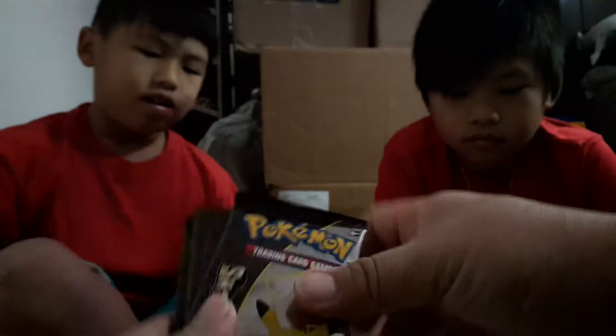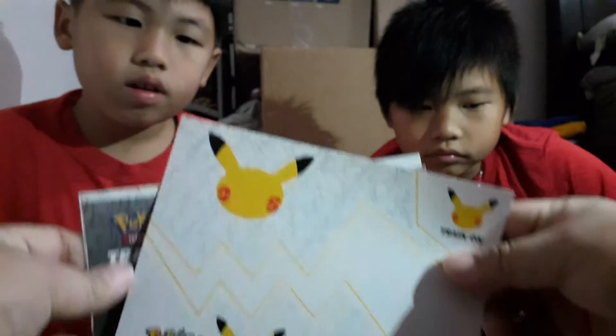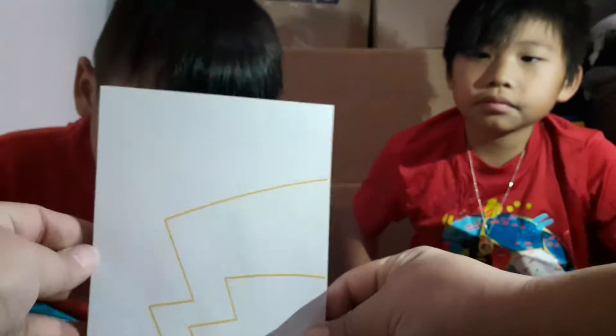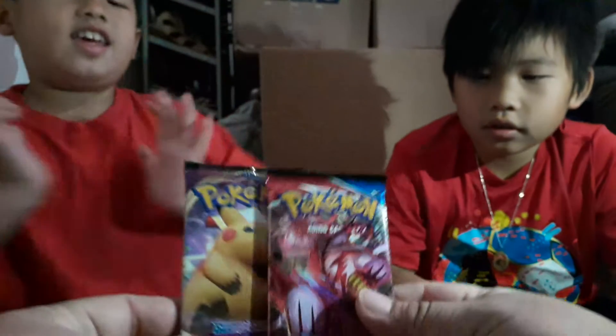And the Poké Queen up there. So we got some Celebration packs and the two other packs are Battle Style and Vivid Voltage. Here's the code card. We also got some stickers, a notepad, and there's a little folder for the cards. That's pretty much it, so we're going to open up Vivid Voltage and Battle Style first.